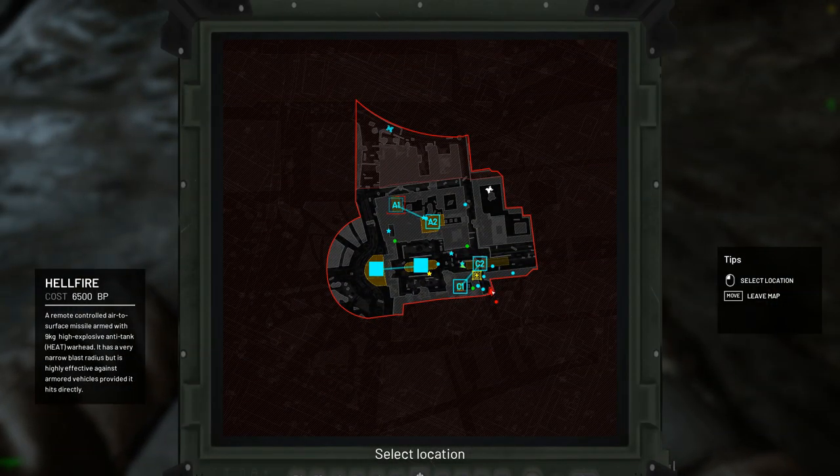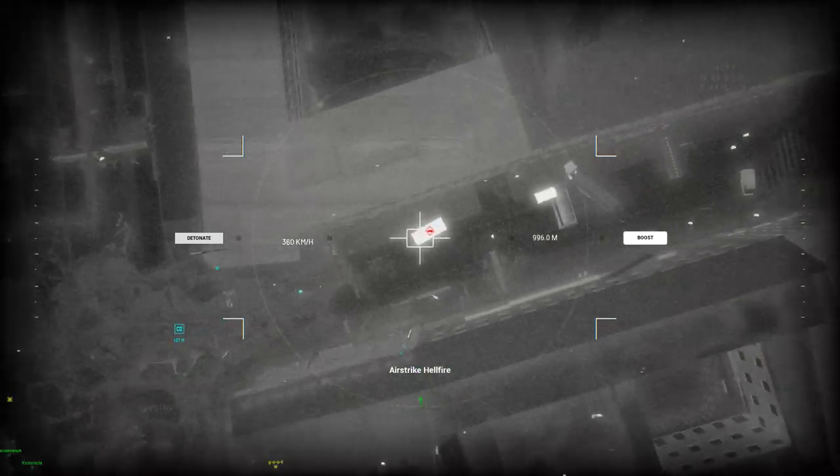Hellfire has the smallest blast radius, but at the same time is the cheapest airstrike. It is a good choice for direct elimination of an enemy armored vehicle.